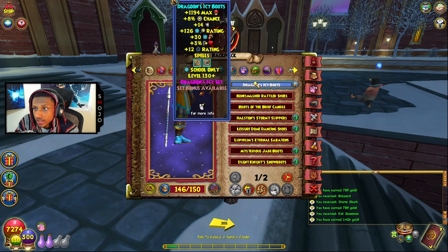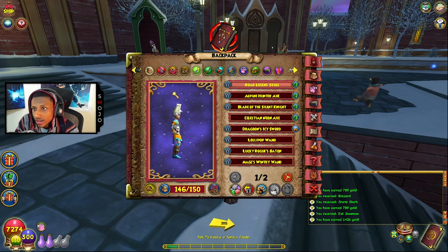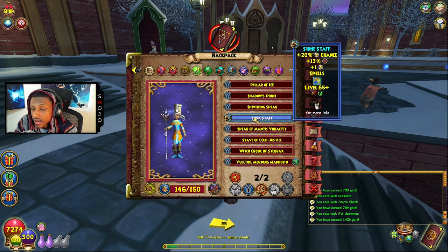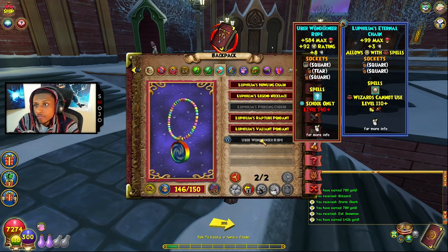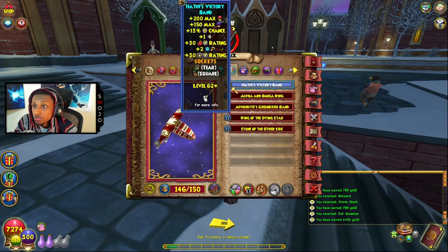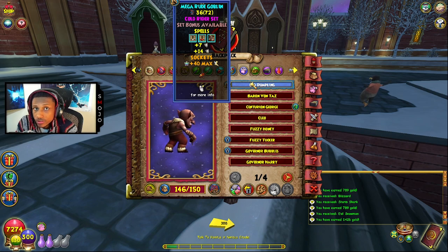I'm rocking the Dragoon Icy Boots — at level 130 you farm the Trash Monster and then craft these boots. For my wand I'm rocking the Siege Staff, which you can farm in Mirror Lake. For my athame I'm rocking the Heart Still — farm this in Gobblestone Tower in Colossus Boulevard. For my amulet I recommend the Caramel amulet — just get it from fighting mobs or crafting in Caramel. For the ring, rock the three percent universal resist ring — the Eliz Chill Band — from killing mobs in Zafaria. For my pet: Proof Defy pet with the Selfish talent for 21 universal resistance.